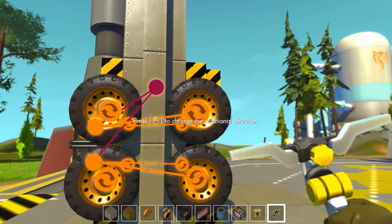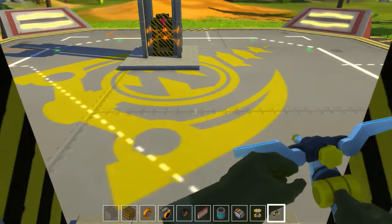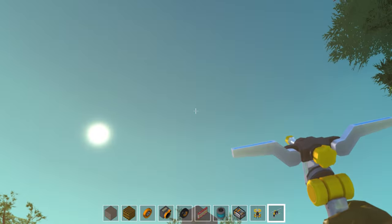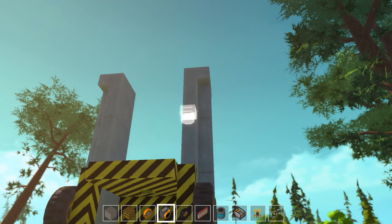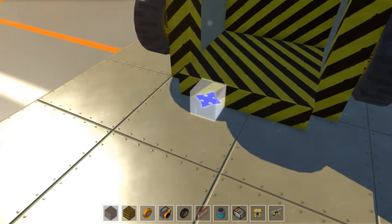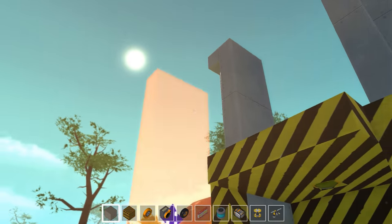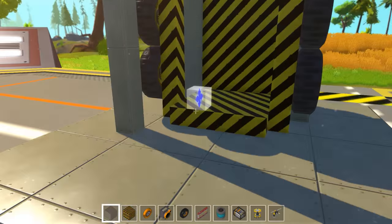Let's go ahead and fix those tires. Now when we get in — there you go, we are off the ground! It's kind of hard to tell because we didn't build that thing very high, but you can imagine you can take this thing as high as you want because it's just going to drive with the tires. So let's go ahead and build ourselves a little platform to step onto and go up here.